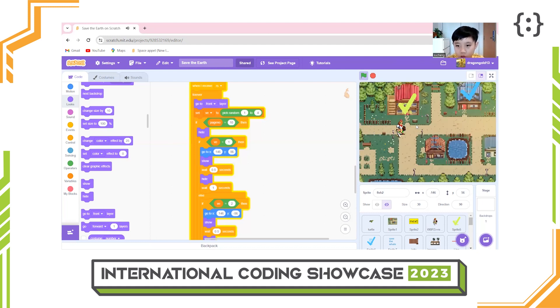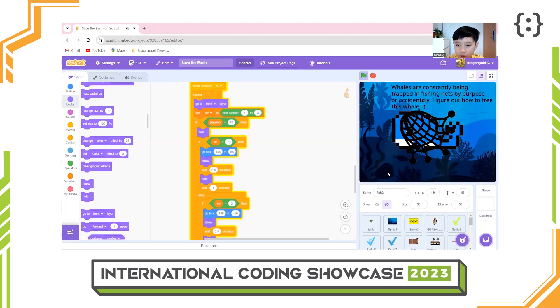At the end of the level, we will come back to the level select screen. I will go to the save the whale option.